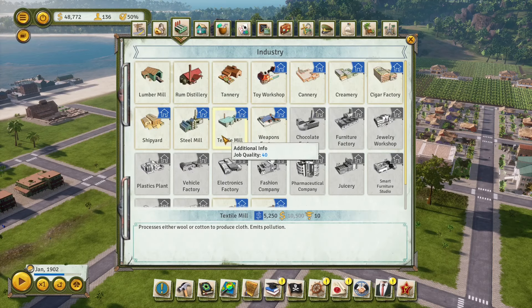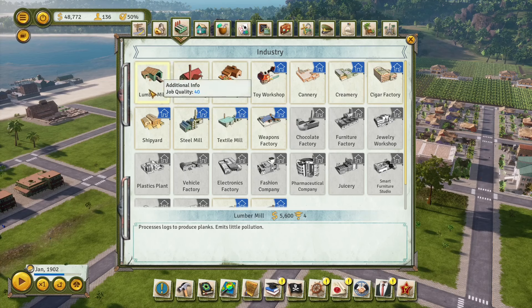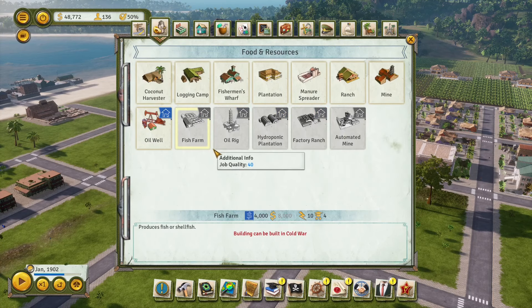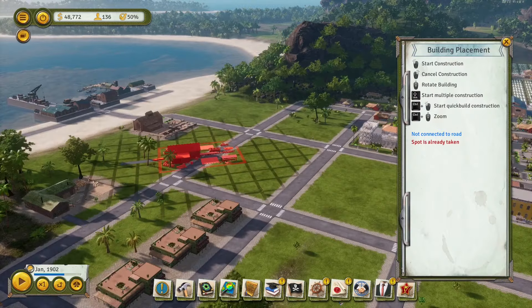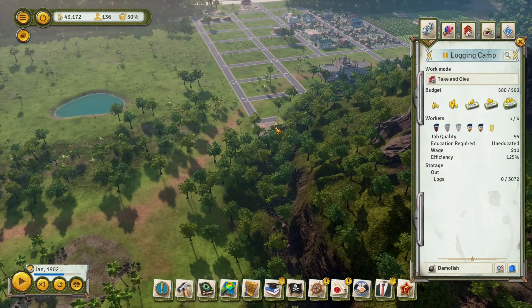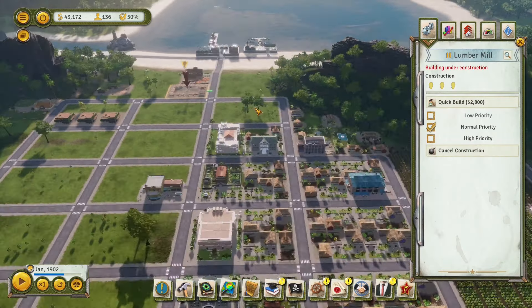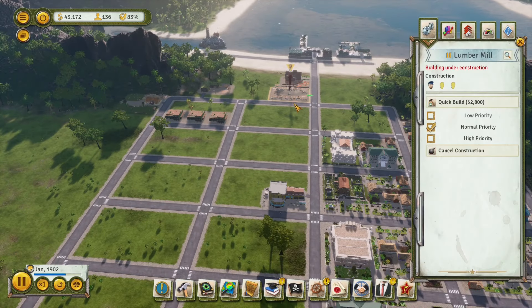It'd probably be most ideal to try and focus on at least some kind of industry for this era. We already produced tobacco, so maybe a cigar factory would be alright. But I don't really want to spend the time to build up a lot of plantations because I want to make it to the modern times era as quickly as possible and get access to the hydroponic plantations. So for this era, let's focus our attention towards lumber and wood. We already have plenty of logging camps - around two of them should supply one lumber mill, and we have three. So we can get down a lumber mill, and then it's one lumber mill per one shipyard, so we can get right along producing boats.